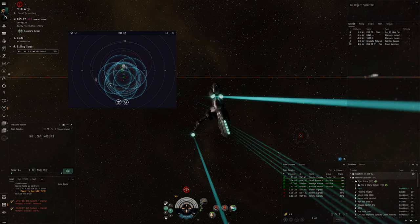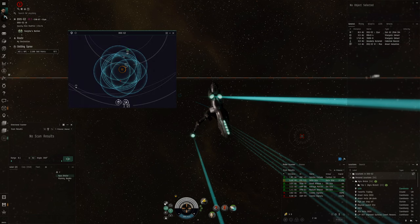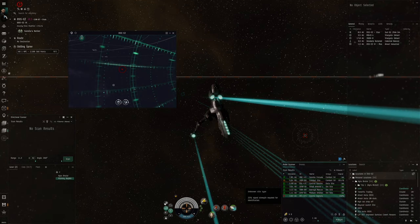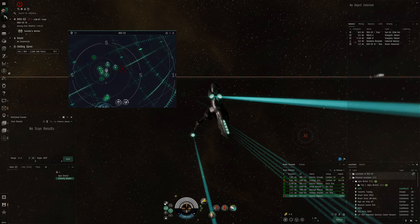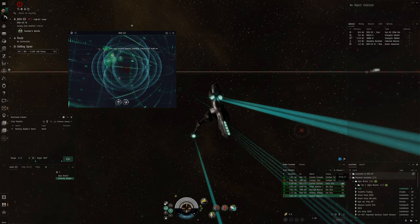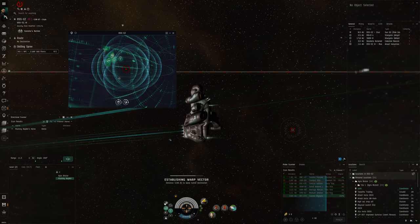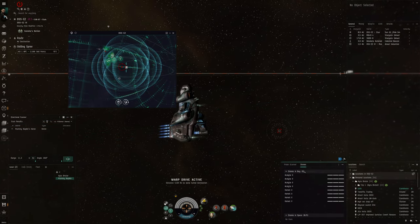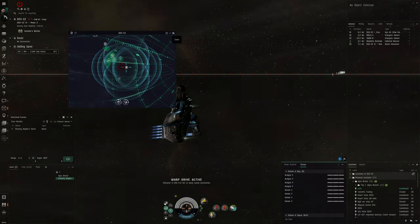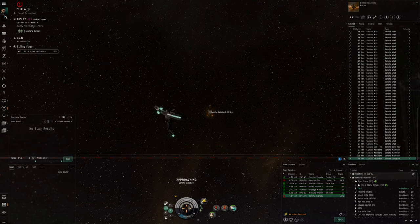Make a safe bookmark just in case. We've got a data site straight off the bat. There's someone there — zero zero security status. Got that scan down. Let's wait a little bit until that guy moves away, otherwise we can keep scanning. It's a Heron, so he's probably scanning as well. We'll try to do it before he does. Let's go to that central data site — we could have a little encounter here since our ship does have some armor tank and drones.